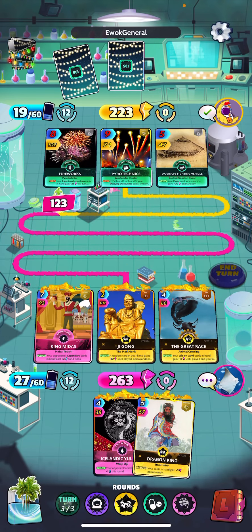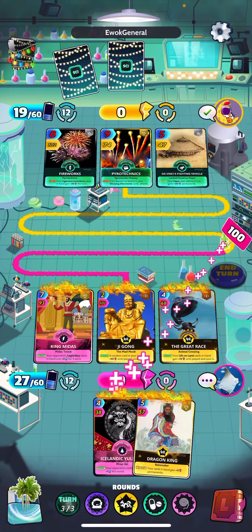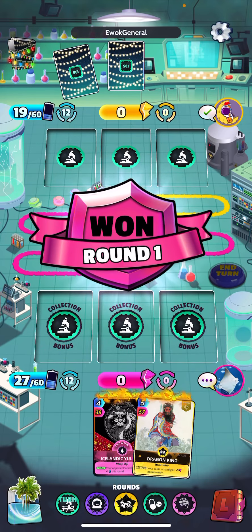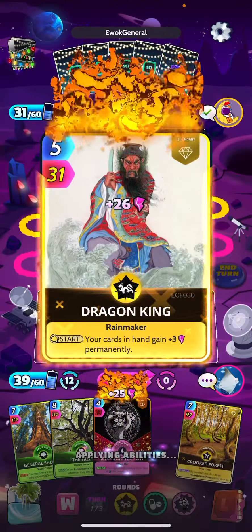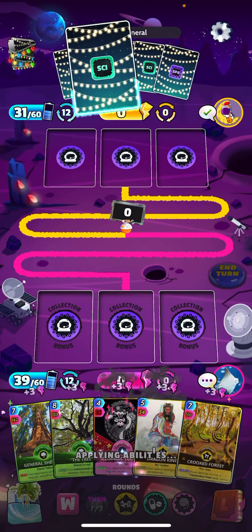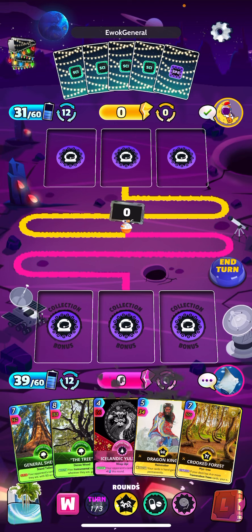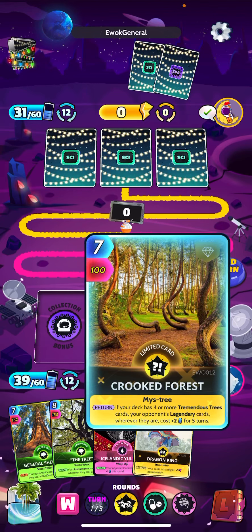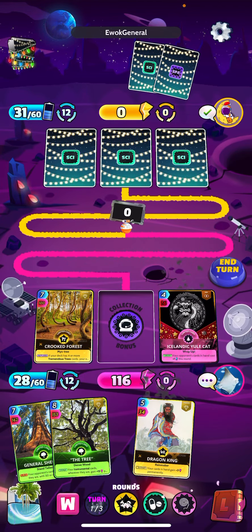Interesting pyrotechnics-fireworks combo — I haven't actually ever seen that one played. We got the first round. Drew some heavy hitters here. Unfortunately Crooked Forest — it doesn't seem like he's got a lot of legendaries in his deck so I don't know how well it's going to hit him. Probably not very good, but we'll do it anyway.